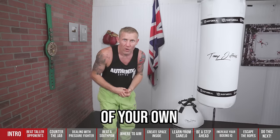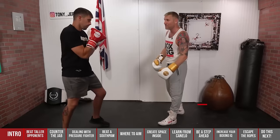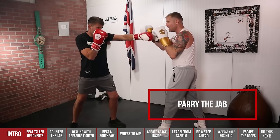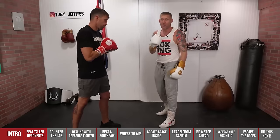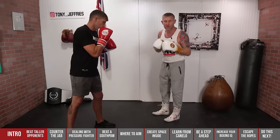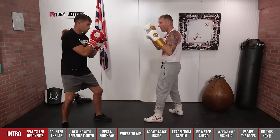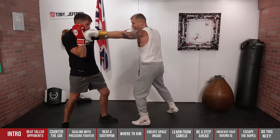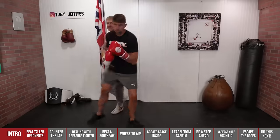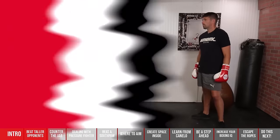If you're in the ring with someone who's got a great jab, you really need to know how to defend it and come back with a jab of your own. Counterpunch number one — one of my favourite ways to defend and counter the jab — is by parrying the jab. If my opponent throws the jab, I'm going to parry it and counter with my jab. When you're parrying, don't bring it all the way out or you leave yourself wide open. Just a small parry from your face, and as soon as you've caught it, step in with the jab of your own.